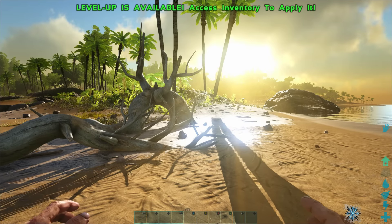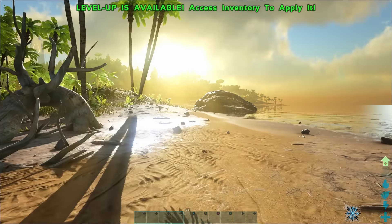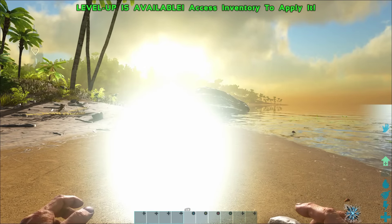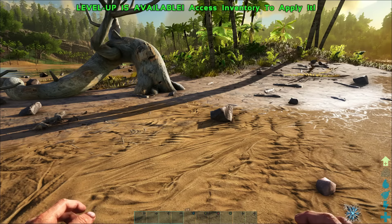Welcome back to another episode of the Switch Survival Guide. Today we are going to go over some of the basics for how to survive and how to feed ourselves, because that's going to be really important as we start to slowly starve and dehydrate. The first priority of this game is to make sure that we live.